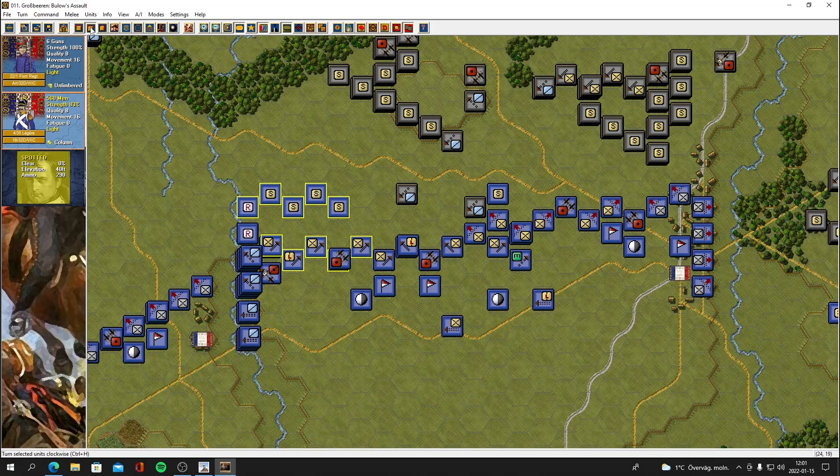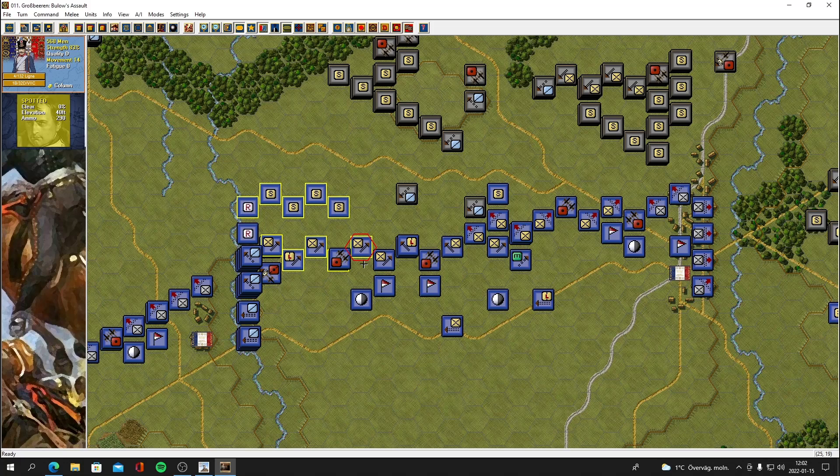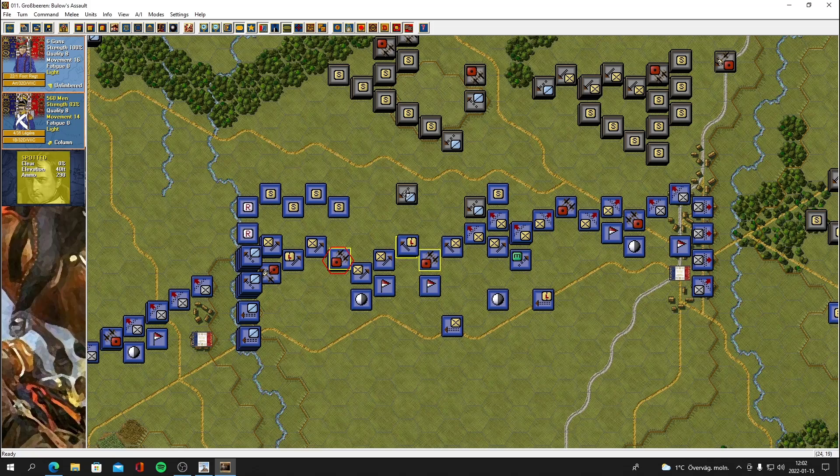Let's see — I don't think those guys could fire there. It looks like our guns can actually fire now. Six guns lined up — let's fire at this cavalry. 19 men, boom! It's down to 80 men now.